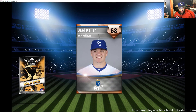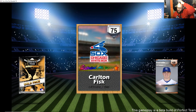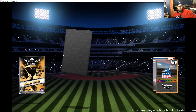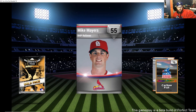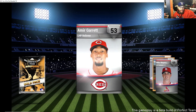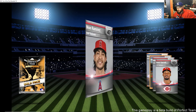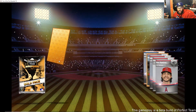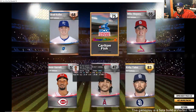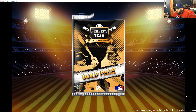I have Aroldis Chapman and he was very very good for me in season one — had a sub-2 ERA. This season he's been absolutely garbage. Carlton Fisk is one of my all-time favorites. Another bullpen arm — you can never have too many bullpen arms. Three packs to go.